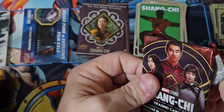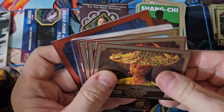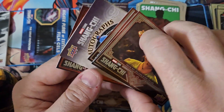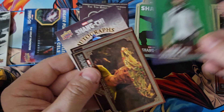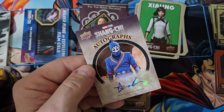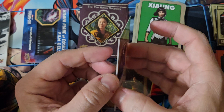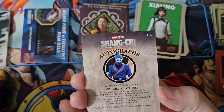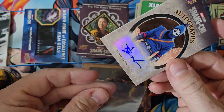So we're hoping for two more autos. Maybe we'll get lucky and pull a dual. I would like to pull a dual auto — I haven't pulled a dual auto out of any Marvel sets yet. I hope we got an autograph right here. We did hit auto! It's Death Dealer — Andy Lee as Death Dealer. Not numbered, but we did pull an auto. We're going to go ahead and sleeve that up.